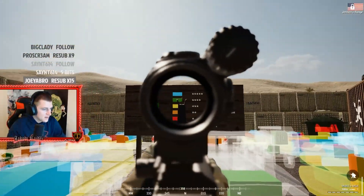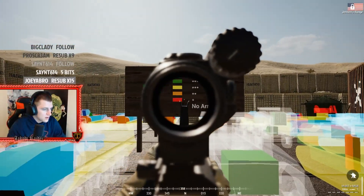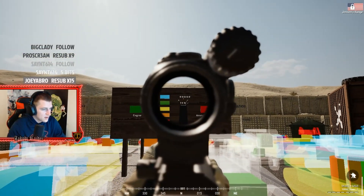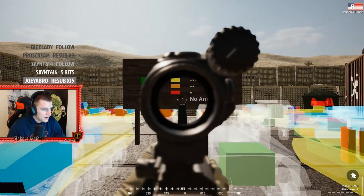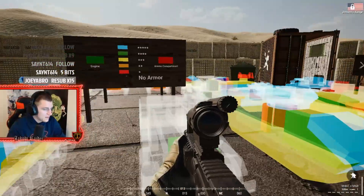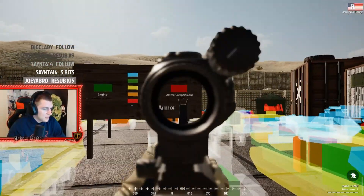So let's go over the armor classifications. You've got blue, green, yellow, orange, and red. Blue is the highest armor rating, red is the lowest, and black means no armor at all.